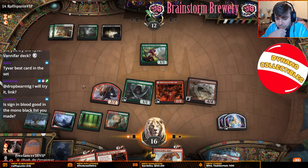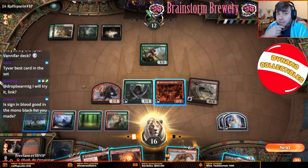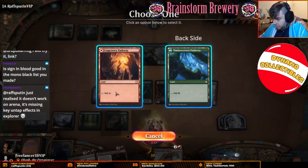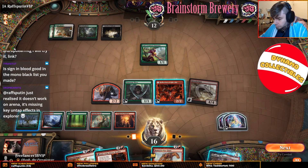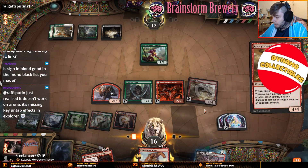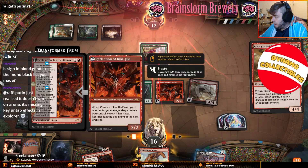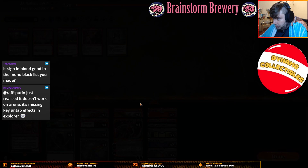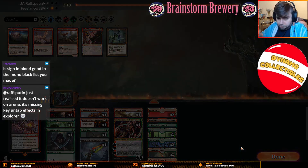Sign of Blood — I don't think you want to play Sign of Blood in the amount of black listed you have. I don't think you can afford to in Fraction Arena. We're going to attack with everybody — we're going to copy the Glory Bearer too!